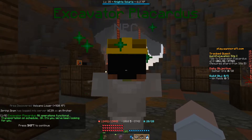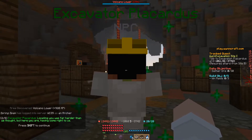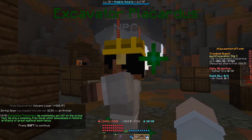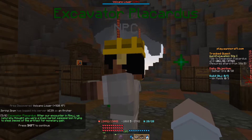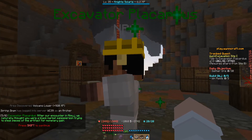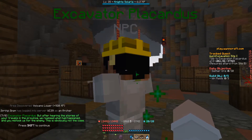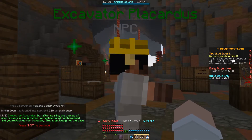All operations functional. Transportation on schedule. Oh, it's you. We've been looking for you. Locating you was far harder than we thought, but here you are, having come right to us. Now you're here, I'm not sure what to say, but I feel I must explain. We at Witten Excavation apologized for all our previous encounters. We completely got off on the wrong foot. We are a company from Gavel which specializes in historic artifacts of great mystical importance. After our encounter in El Mouche, we naturally thought you were a black market sales person trying to steal pieces of the artifact for monetary gain. So we instructed all of our employees in all of our sites to thwart you at any cost. Your historical loss is a very important issue, especially with something so powerful. But after hearing the stories of your travels in the province, we realized what had happened and mistook you and you mistook us for the enemy. This is obviously not the case.